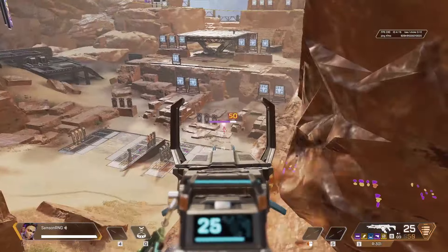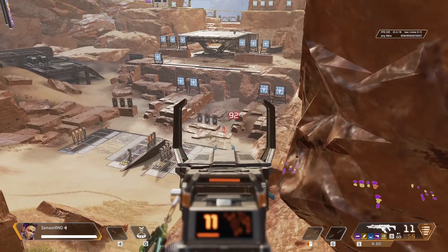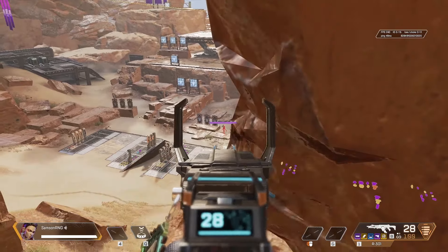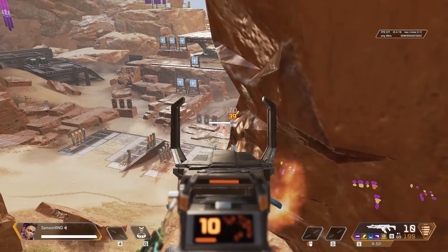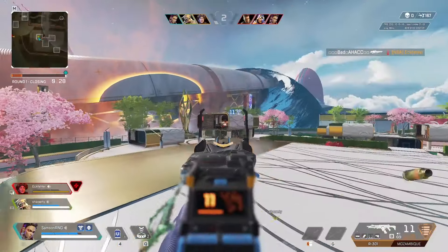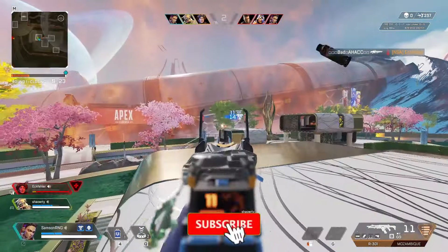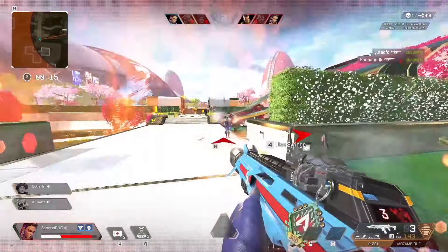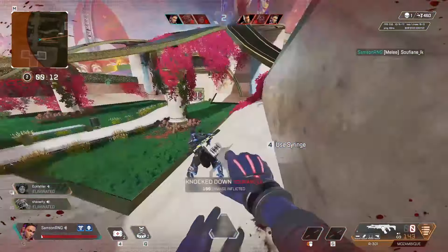If your opponent has equal or better aim and is rocking a shotgun or SMG, you will probably lose. Do your best to force fights at the R301's optimal range, which is anywhere between 30 and 70 meters. Don't forget to head glitch whenever possible — do it from cover or from high ground as much as you can. If you have any questions on the R301 or anything else Apex related, ask me in the comments. If you found this useful, please like it and share it with a friend.